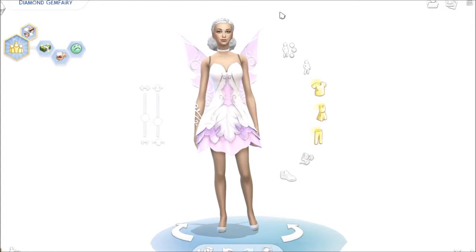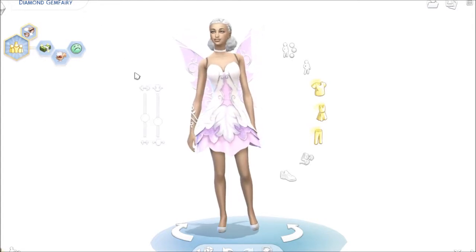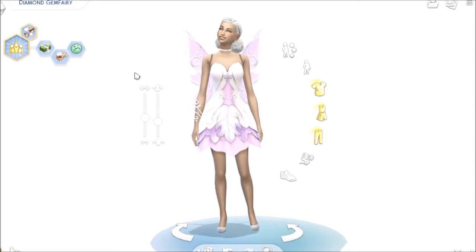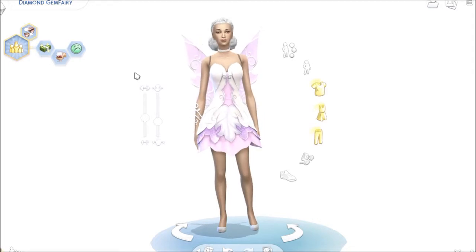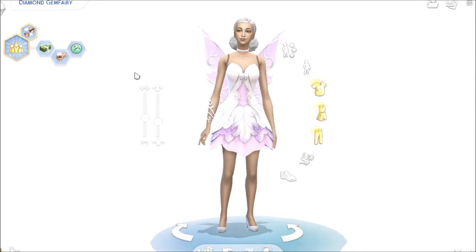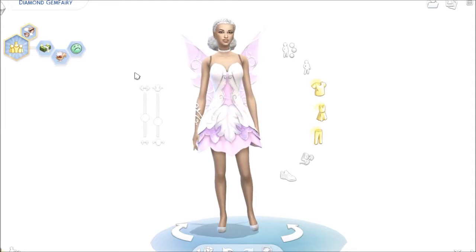Here I have April's gem fairy. I named her Diamond Gem Fairy. What they say about her is white, silver, lavender, and pink are the colors of the month of April. Sweet peas are the flowers of this month, representing blissful, delicate, and lasting pleasures and departure. Diamond is the birthstone of the month and is a traditional symbol of love representing innocence and joy.